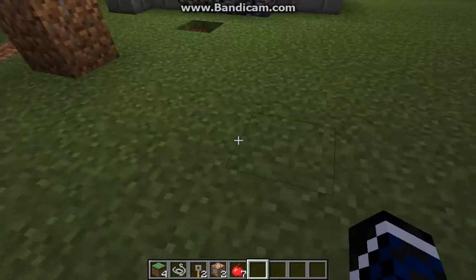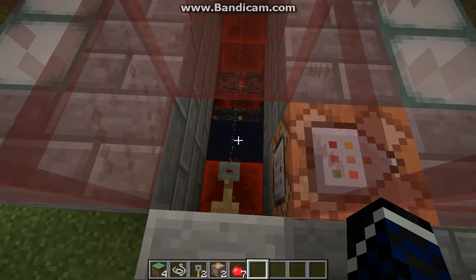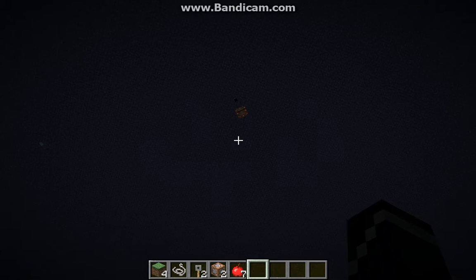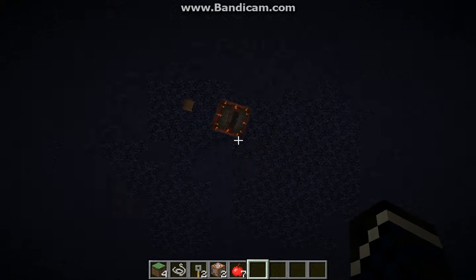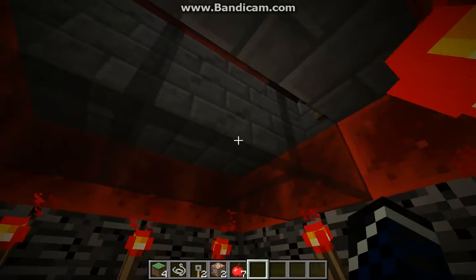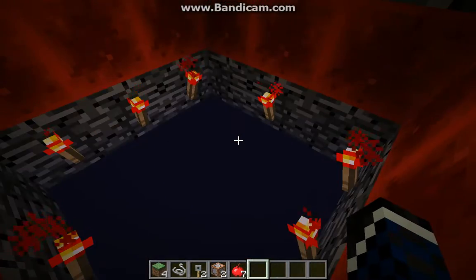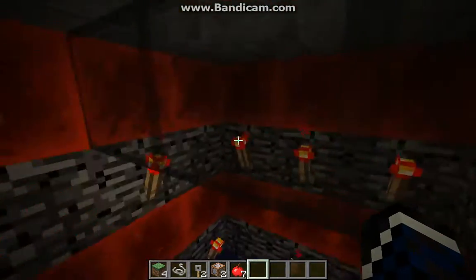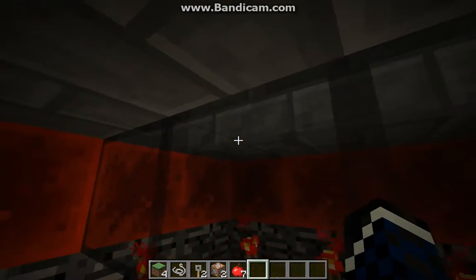I recommend leaving a way to get out. Now, I want to show you one last thing. As you can see, mine reaches to the void — I'm going to show you why that's an issue. At the top there's black stained glass. I have to put something there because from that height you go straight through the wire and fall into the void. So I put some glass there — that way you can still see the void and all the other stuff I put in here, and you just keep falling.